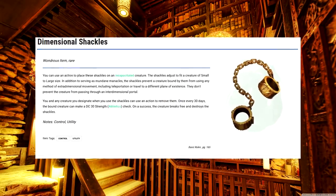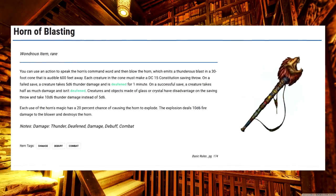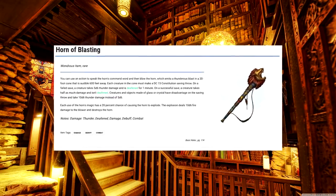Dimensional Shackles. The first adventurer-proof pair of manacles in the game — useful for business and for pleasure. Gem of Seeing. Almost free Truesight. What's not to love? Horn of Blasting. Theoretically, you can just keep using it over and over, but that 1 in 5 chance to end yourself means that you don't want to spam it unless you happen to be resistant to fire damage.